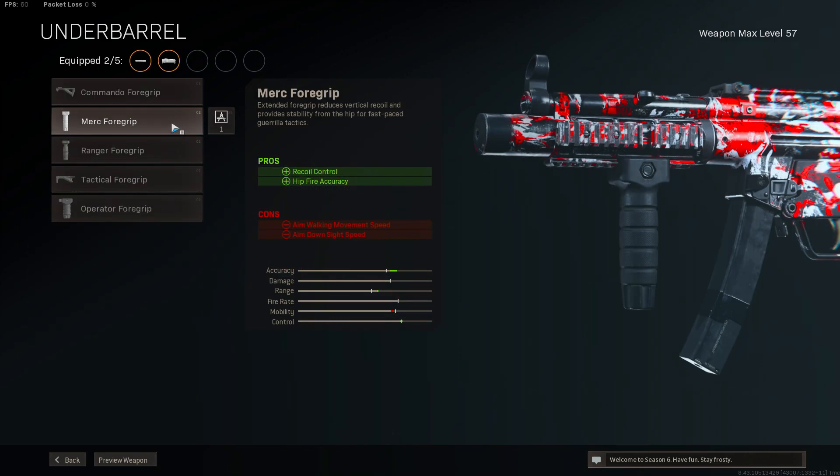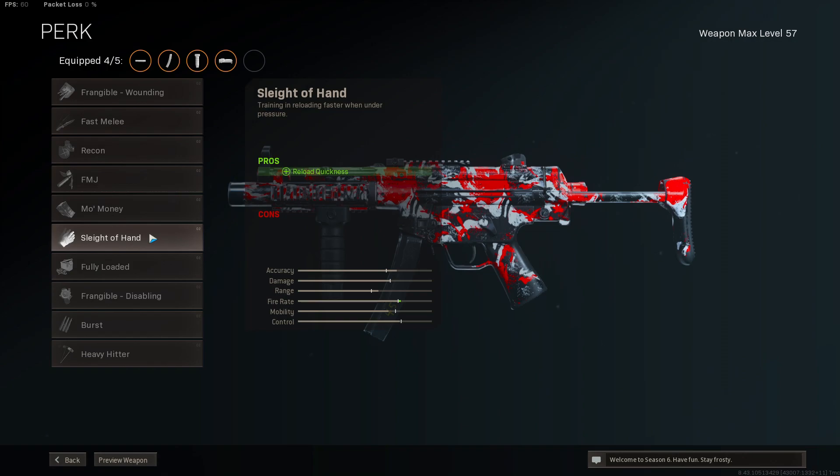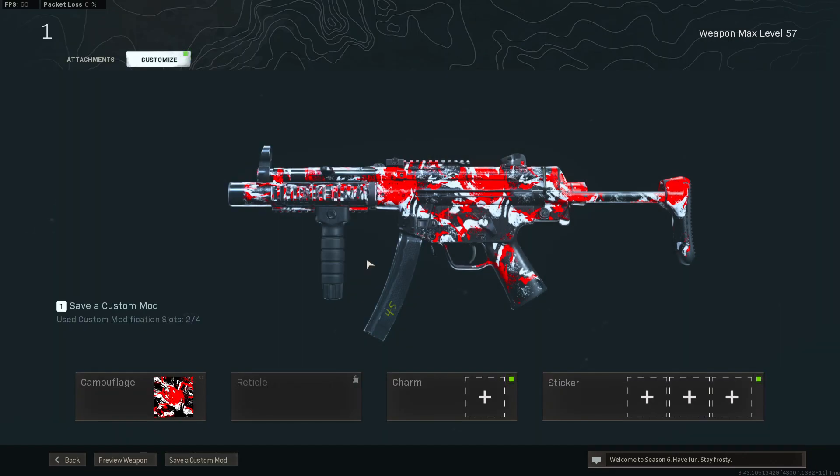For the underbarrel I like running the merc foregrip for the recoil control and the hipfire accuracy. Like I mentioned, the hipfire accuracy is crazy with this attachment, so I definitely recommend running the merc foregrip. For the magazine we're going to be running the 45 round mag. And for the last attachment we'll be running sleight of hand for some reload quickness. If the class setup helped you out, please leave a like on the video. Now let's get right into the high kill Rebirth Island gameplay with this MP5.